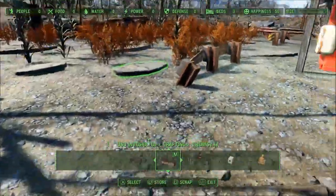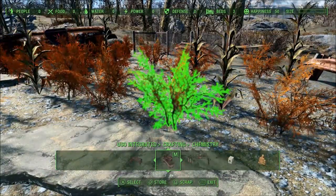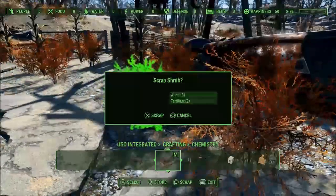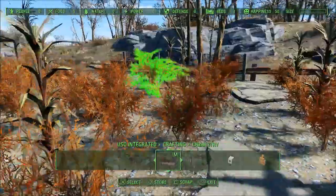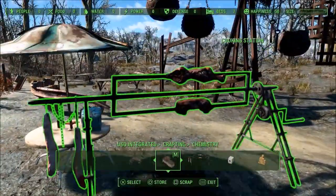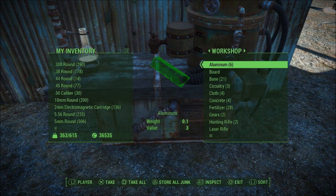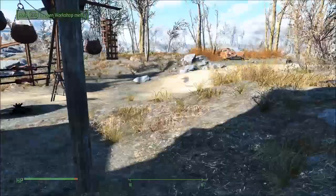Let's grab those items — wooden fertilizer, cool. Here's our little cook stove and cooking station, and we put our chem station in. Is it linked? It's linked! How about that, boys and girls — it works. I'm very pleased.